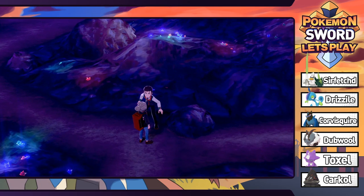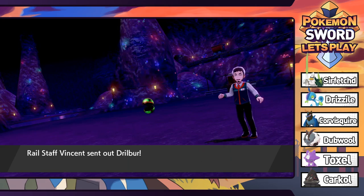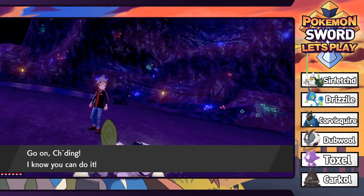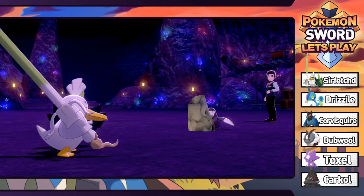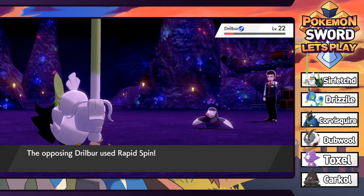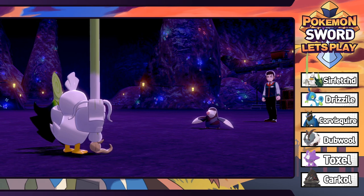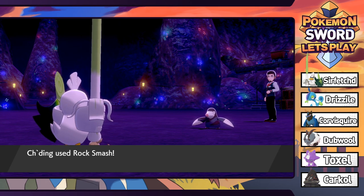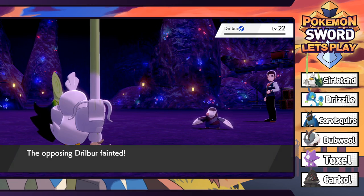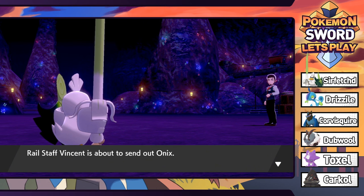Got ourselves another trainer - Rail Staff Vincent. He has a Drillbur, which is a very fitting Pokemon to have in this area. Rock Smash is going to do the trick. We get a crit - it raises its speed with Rapid Spin now, so it is actually faster. And I'm calling it now in the competitive metagame: Excadrill is going to be top tier. It's already super fast and it's the best Rapid Spinner around. Next is an Onix - we'll just stay in on Onix.